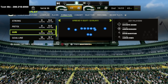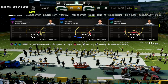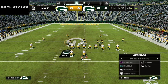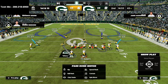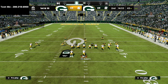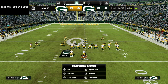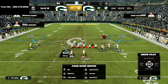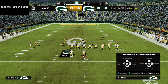Against a standard gun bunch, come out in something like mesh post. Audible down to cover 2 man. Put both safeties in cloud flats and press coverage, then take your safeties and put them in man coverage on the two receivers left unmanned — King covers Devontae Adams and Jackson covers Devin Funchess on the right. Blitz your user linebacker and man him up on the tight end, then drop a QB spy. Shade your coverage inside and over top.